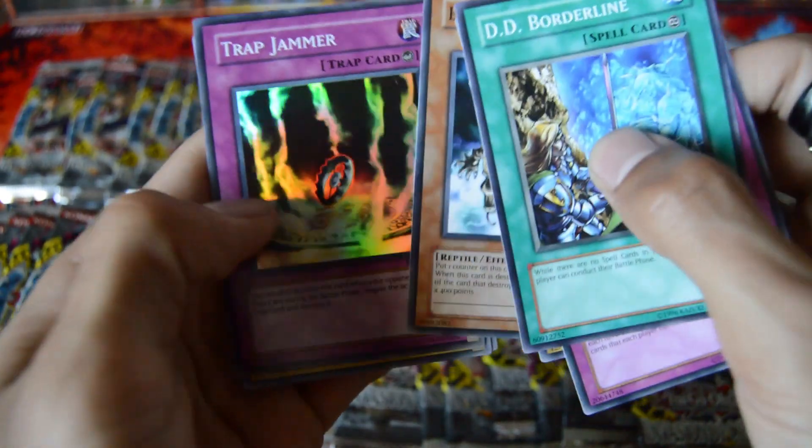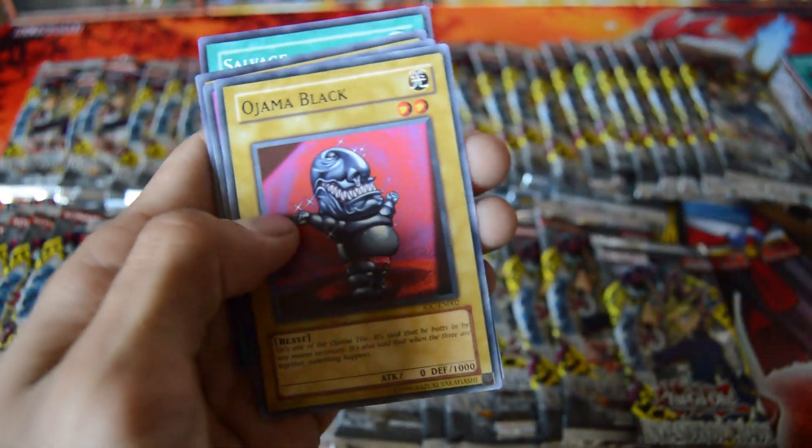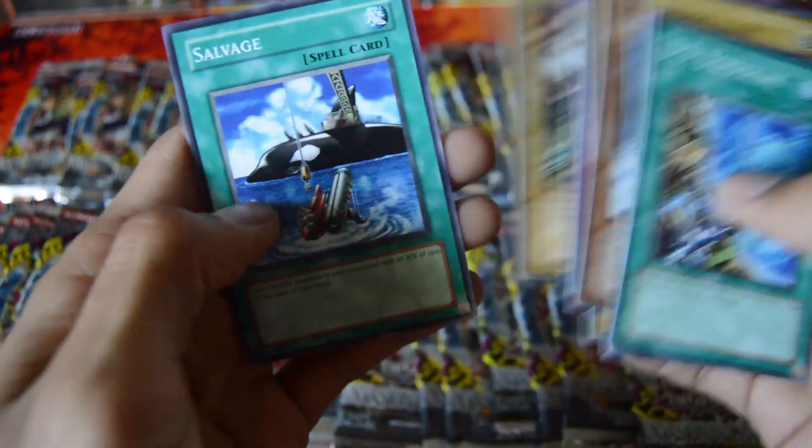We got a Lord Poison, and a Super Rare Trap Jammer. Nice. Odama Black, Blasting the Ruins, Neo Bug, and Salvage.